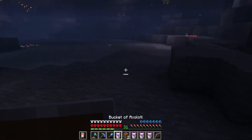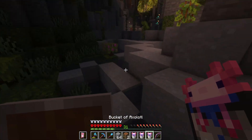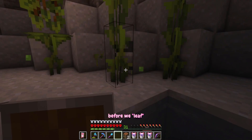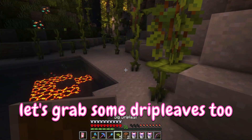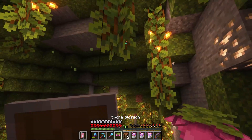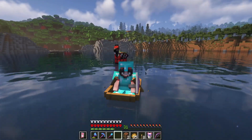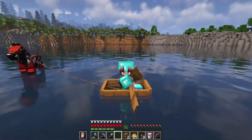I got another one. I think I have all the axolotl colors now. Oh my gosh, I did it! Before we leave, let's grab some drip leaves too, and I want to have this pretty flower in the ceiling. Let's get out of here. Let's run back home where it's safe, but now we can start a new chapter of axolotl friendship.